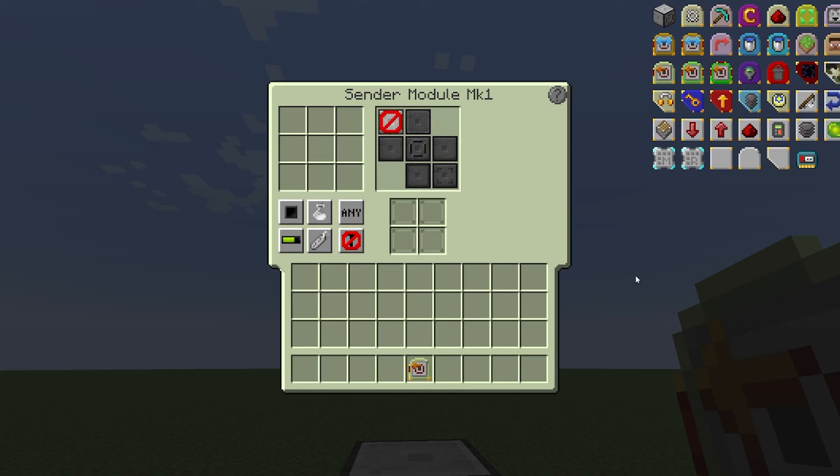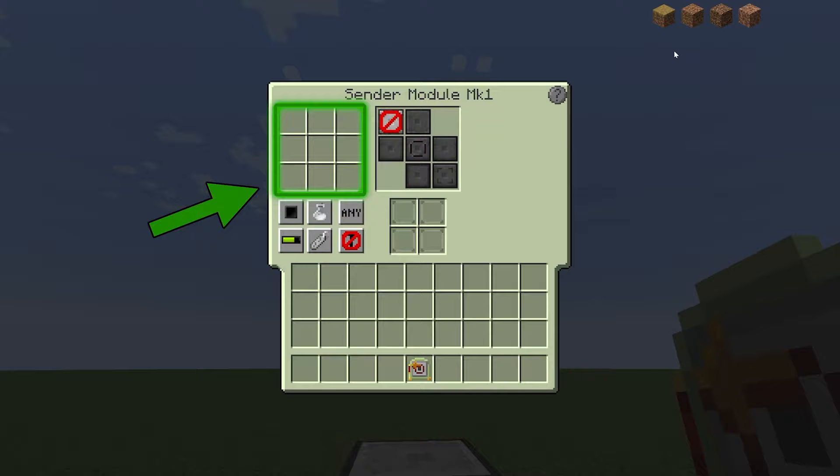Next, let's talk about modules. Here's an example module. Though they all work differently, they do have some things in common. Some of these GUI elements are the same for every module to make it simple. In the upper left, this 3x3 grid is a filter space. You can drag and drop items from JEI to put them in this space, and what this means is the router will or will not operate on this item.